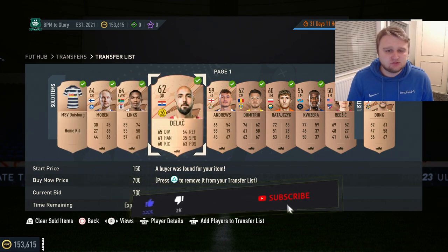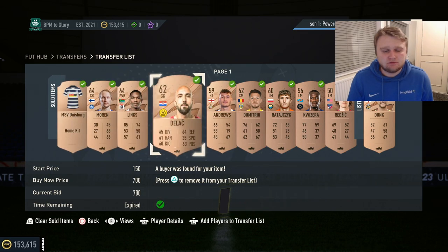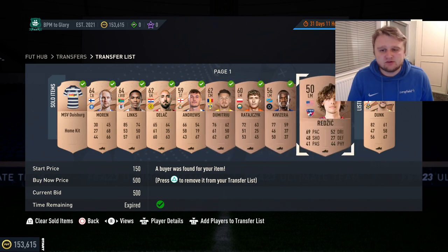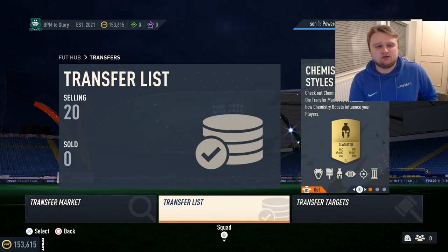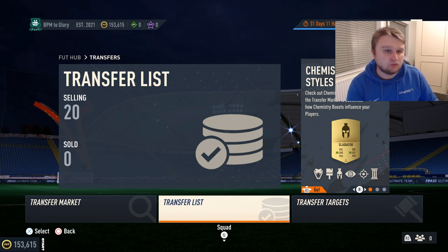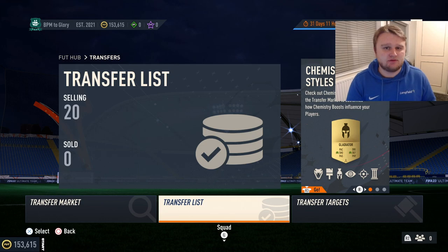Let's have a look at the transfer list. We've got 700 for the kit, 254 for the Dweezberg kit, 350 for Dimitriou, and 500 for the other card. We currently have 20 cards on that transfer list. If you haven't done the bronze pack method before, go back and watch the series from the start — I always suggest having 100 cards on the transfer market to maximize profit.